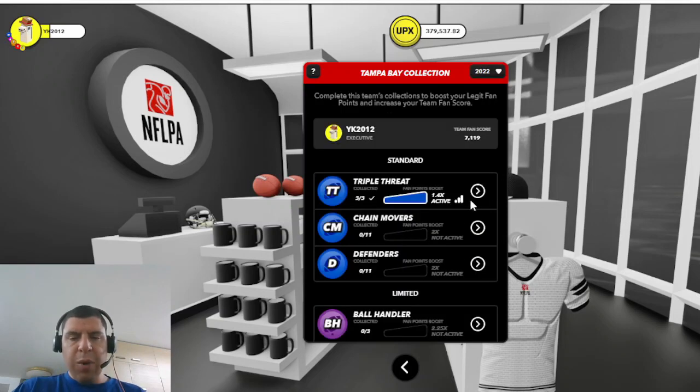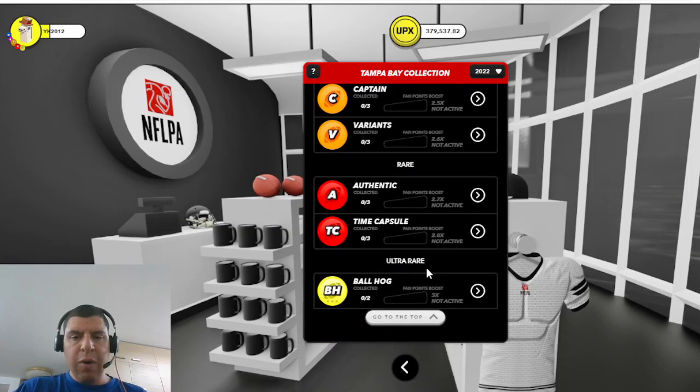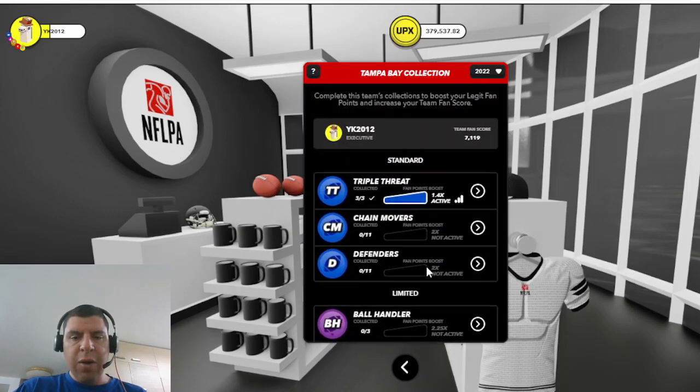I'll leave you with a last quick tip to get your bearings straight. These standard legit collections are the only ones that you do not require a memento in order to complete them. All of the limited, exclusive, rare, and ultra-rare collections require either a memento or a replica. As of September 2022, the replica function does not exist yet in Upland, so that means you do require a memento to complete those collections.